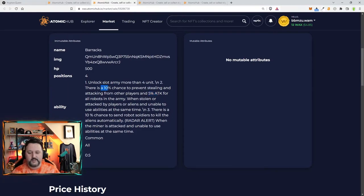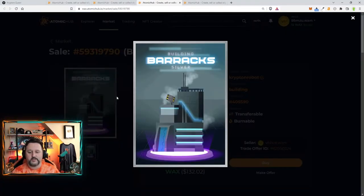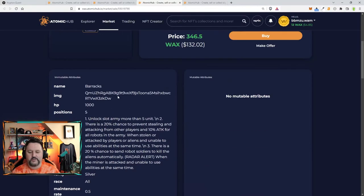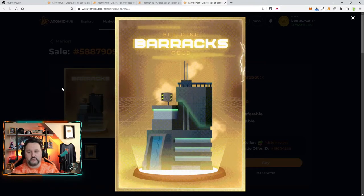So that's 5% attack and 10% for preventing. If we go to the silver, it's going to be very similar. It looks a little better. It's basically the same thing except this one has five units, a 20% chance to prevent stealing and attacking from other players, 10% attack for all robots in your army, and then a 20% chance to automatically prevent alien attacks.